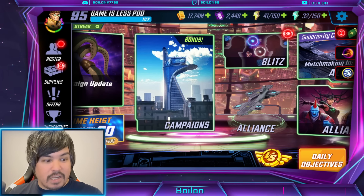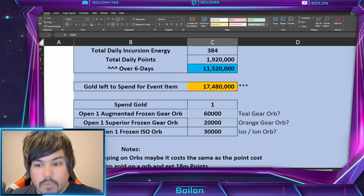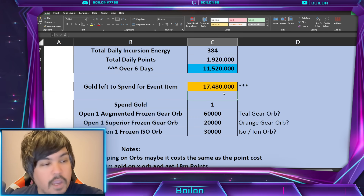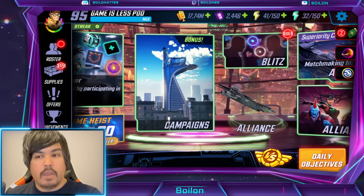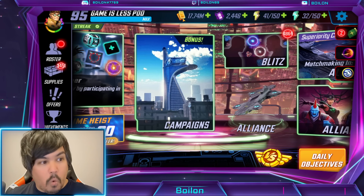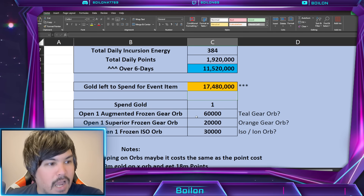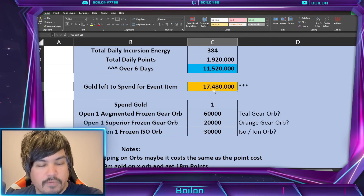I personally am not a big fan of this event. I think it's way worse than the Captain Carter event in terms of the layout. I'm also recording this before the war season payout, and I hope people save that gold — I mentioned this on the Friday blog post. Make sure you're saving your war season payout because that gold is going to be really important for this event. If you decide not to buy any orbs, you're looking at 17 to 18 million gold you're going to need to spend flat out over the six days.